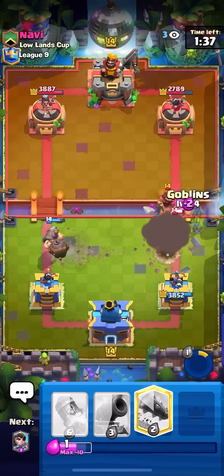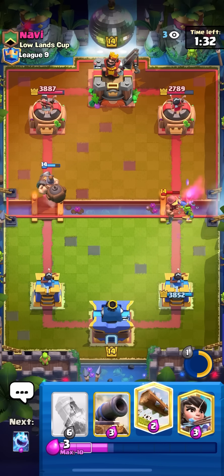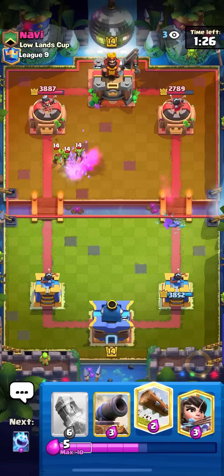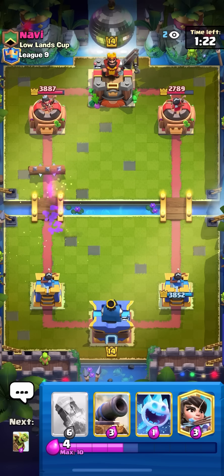Going for my ability here just to make him defend it again. Going for my goblins here on the fisherman — he'll probably just log the goblins on the mighty miner. I don't want to pre-log though — yeah because he put them all the way over there so I would have missed. Still up a little bit of elixir, just going for a log on the goblins.